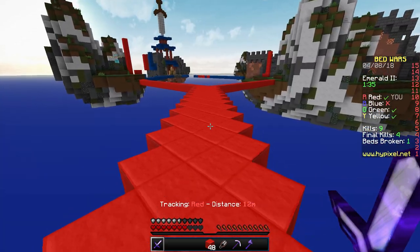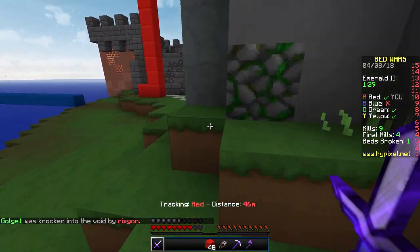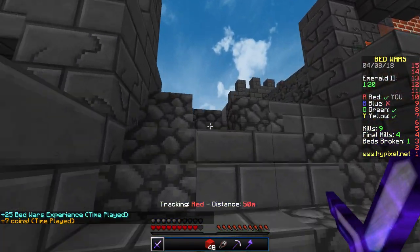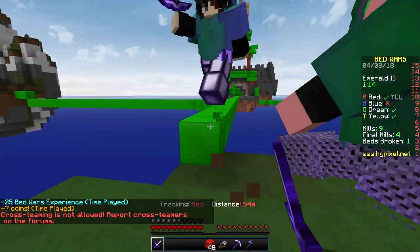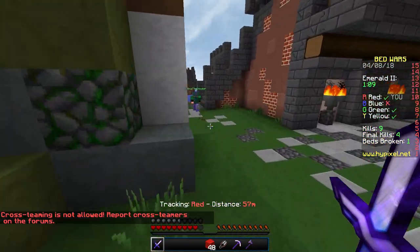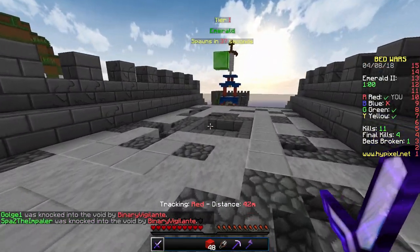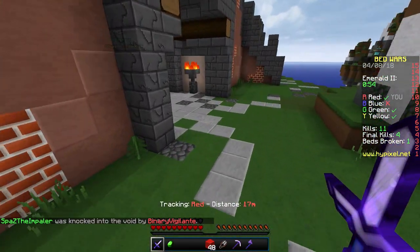I wouldn't mind getting diamond armor either. Our guys are mainly protecting base and getting diamonds, which is perfect. There's an explosion — looks like green. Hello — that guy's just running, get in the void! There we go, and the other guy too. We got two greens in a row — that's one extra emerald.